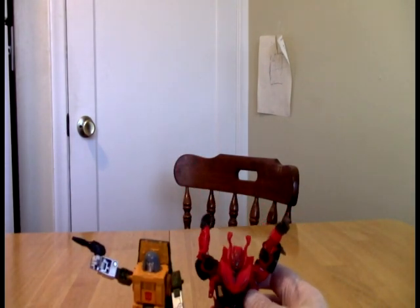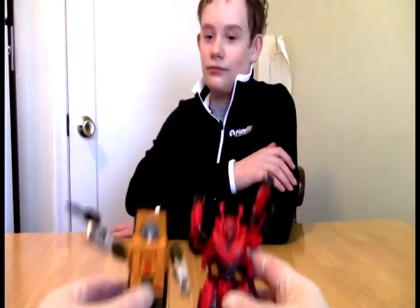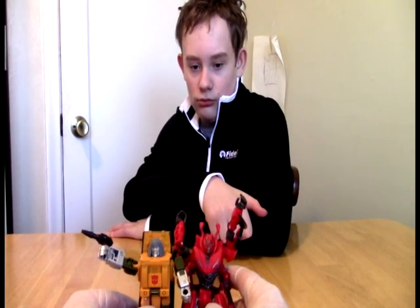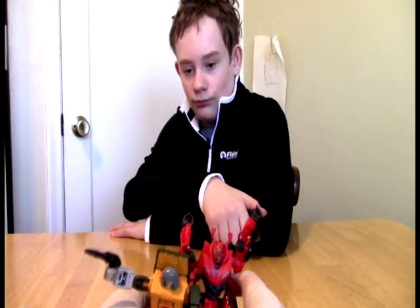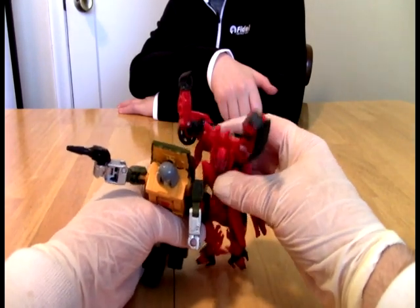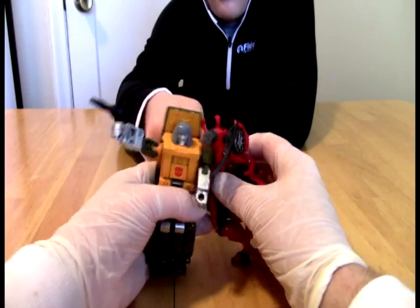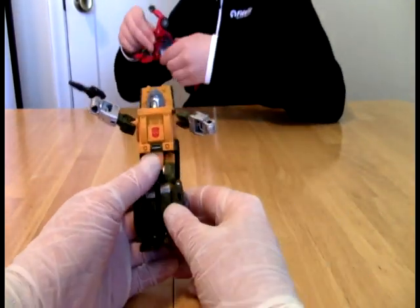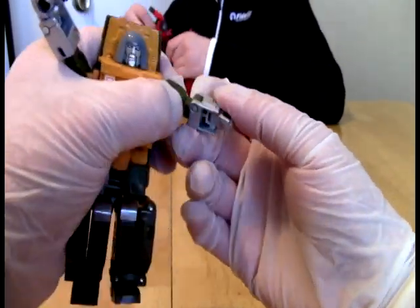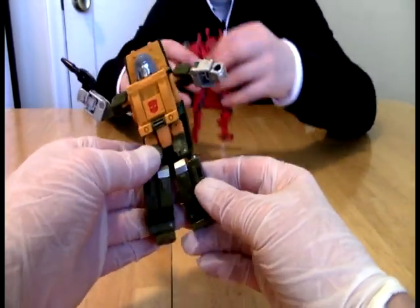Okay, here is Dino. You can see Dino is much much taller than Brawn. If Brawn didn't have this thing here, you'd be able to see it — he's like a head above him easily. How does this go? Why are these joints so loose though? The articulation is weird.